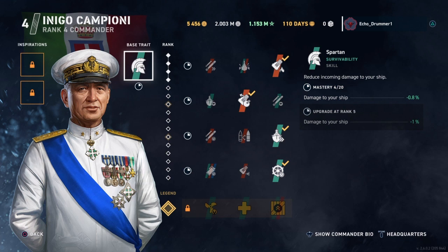So if you think of Vladimir Trubetskoy, his reduces damage specifically to destroyers. Azure Lane Nelson's, Like a Rock, reduces specifically to battleships. And as we'll see in a little bit, one of the Italian commanders specifically reduces it for cruisers. So now we've got one for each class specifically, as well as a general one here with Campioni and his Spartan skill.